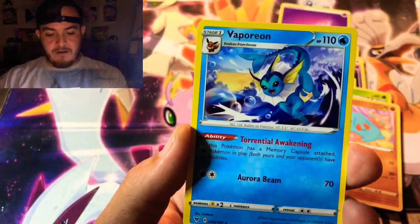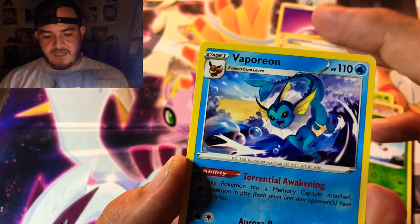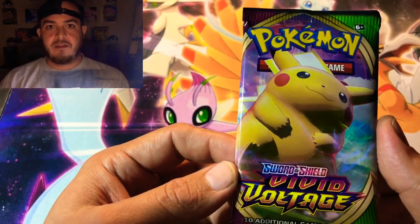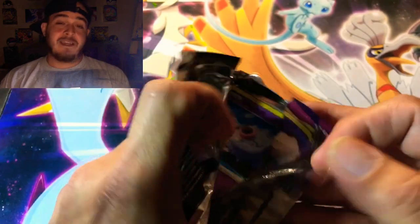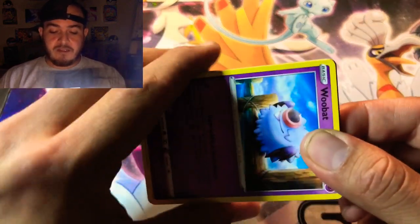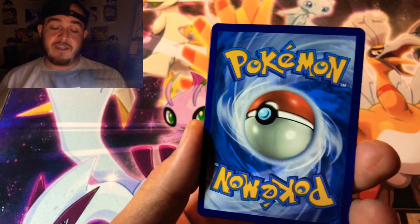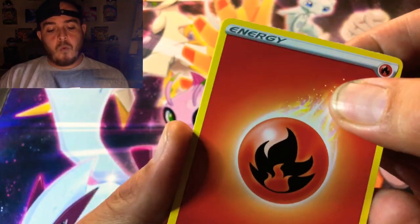For our rare we have a Vaporeon — nice! I haven't seen this one yet so I actually need it for the set. I've only opened 17 packs now, still working on three different master sets. Spotlight Squad, last pack magic! Hit that thumbs up, consider subscribing — we've got the visa gift card you can win just by being a subscriber, hitting that thumbs up, and commenting your favorite ghost or psychic type Pokémon. It's that simple — last pack magic, let's go!